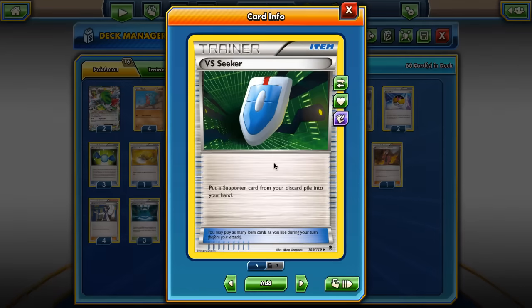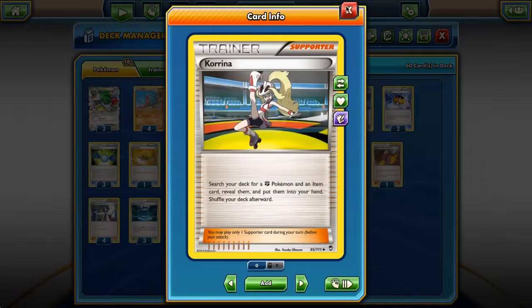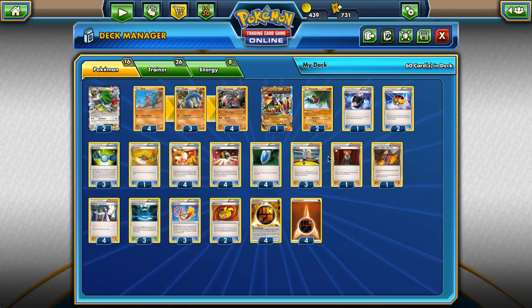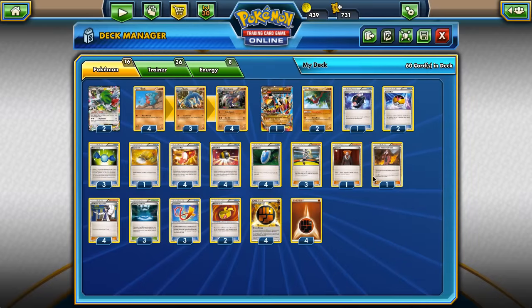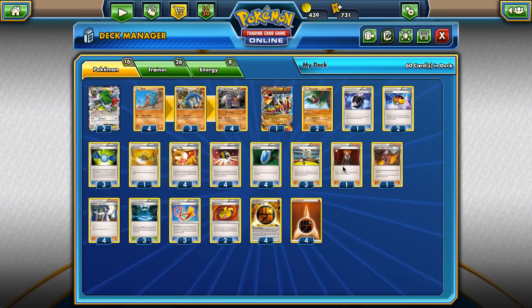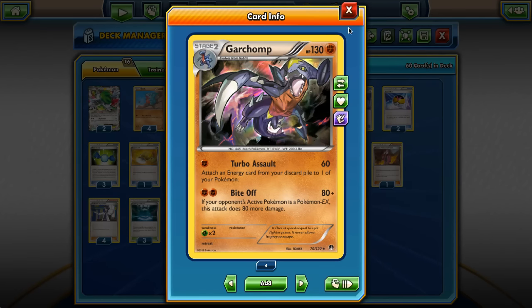We're also playing four VS Seeker to grab our supporters back. Three Korrina — it's usually the best supporter in the early stages of the game, but sometimes we just want to get the Sycamore anyway, so I'm only playing three. Only one Lysandre — unfortunately we had to cut something. Usually we're killing everything our opponent puts in front of us with Garchomp anyway, so Lysandre is there for finishing the game on a Shaymin or something like that.